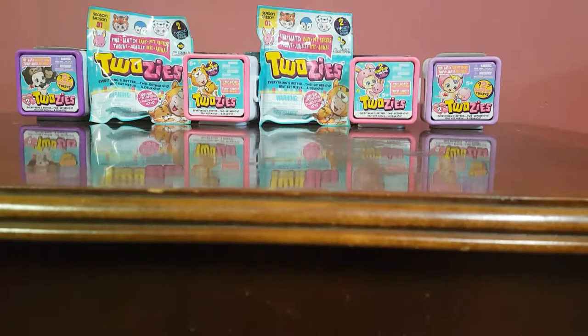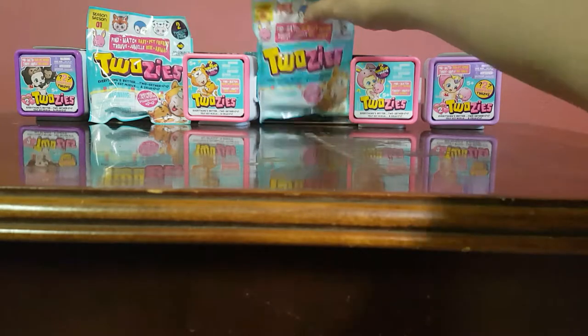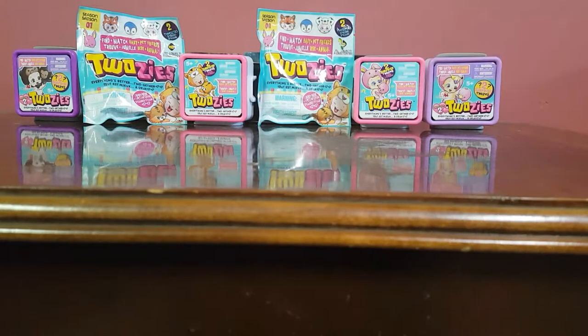Hello once again YouTube, today I have for you a doozy palooza. I have Season 2, Season 1 bags, and Season 1 crates. I had the different crates to start with but then I thought I should get the bag one so I can show you the difference in the same video. What I recall, the bag only has the tiger on it, and the other kind has many different animal combinations.